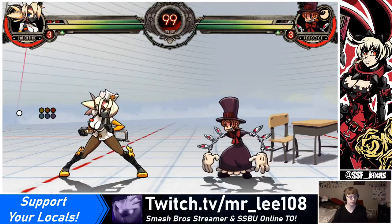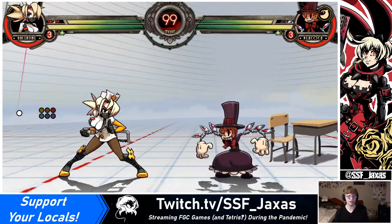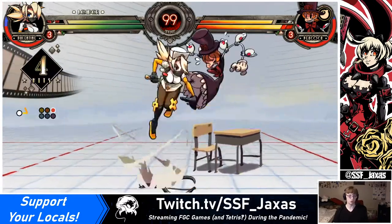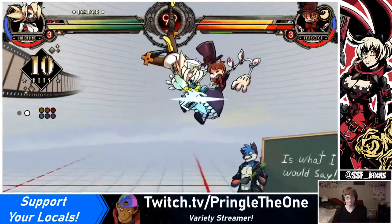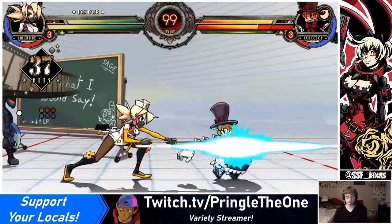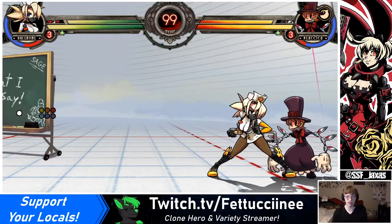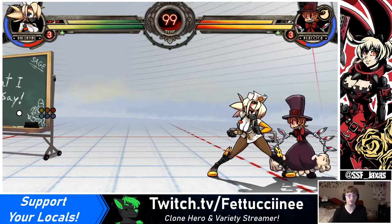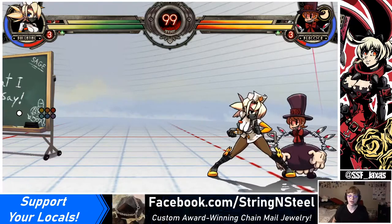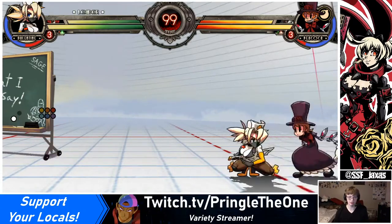I'm now going to demo the Valentine version of an Oki-ender combo. It's going to look the same as that last combo, but instead of doing heavy bypass at the end into super, I'm going to do the medium bypass. As you can see there, Peacock had to stand up in place. This is an Oki setup, specifically because it is a hard knockdown, meaning that they cannot tech a direction. I knocked Peacock down and then I stuck a button on her as she stood up — in this case, it was Crouching Light Kick.